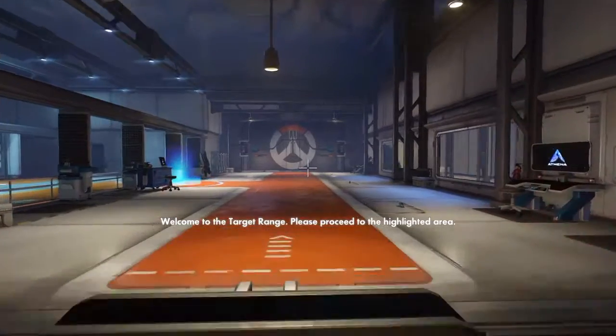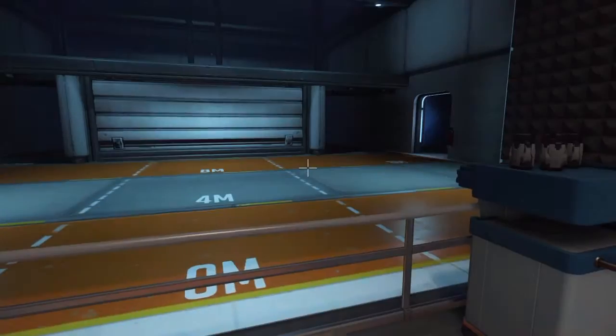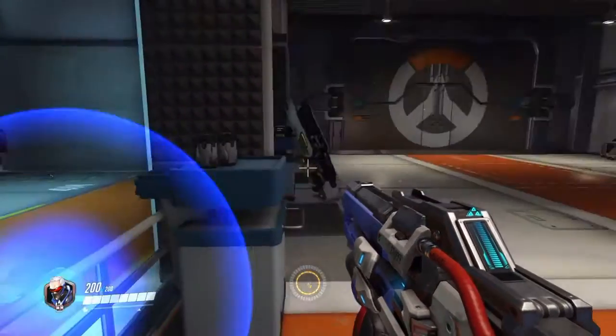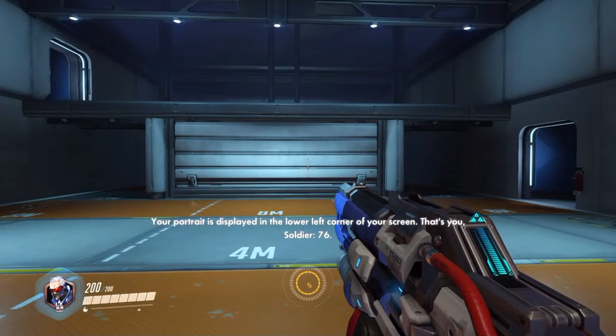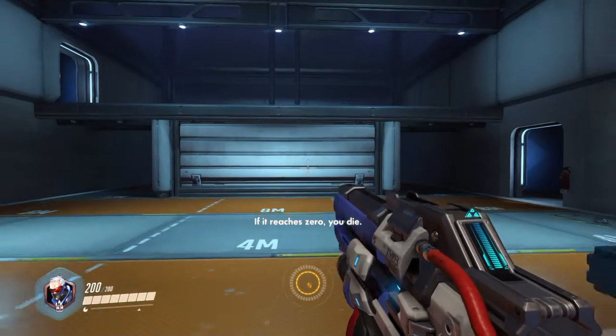Welcome to the target range. Please proceed to the highlighted area. Let me walk you through the basics of combat. Your portrait is displayed in the lower left corner of your screen. That's you, Soldier 76. Next to it is your current health. If it reaches zero, you die.